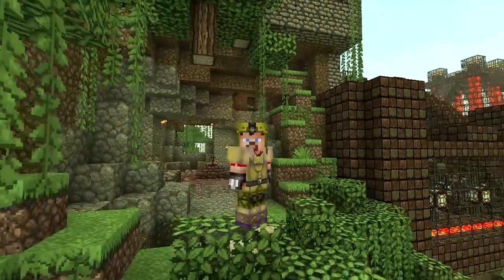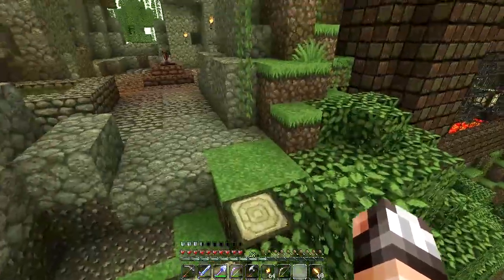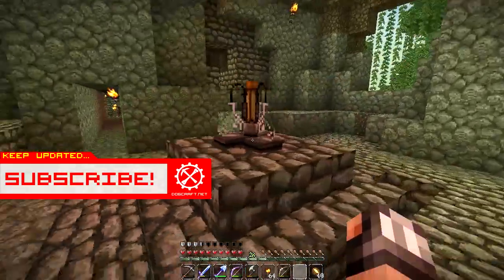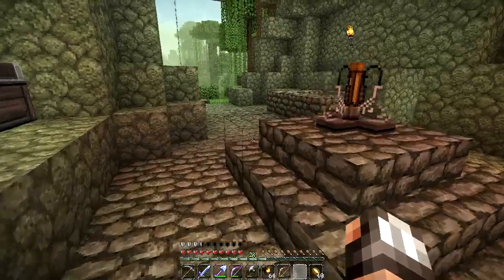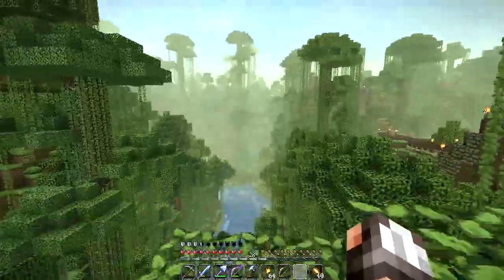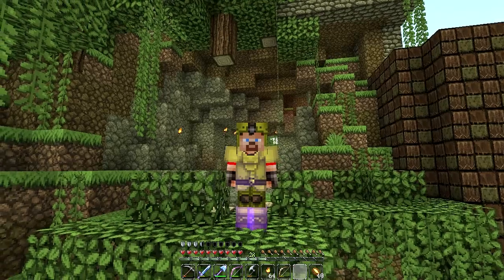In the previous episode we were making our very first brewing stand, and in this episode we are going to be making our very first weakness potion, as well as heading back to the gold nugget farm in the nether to collect some gold nuggets, because we need to craft a golden apple.